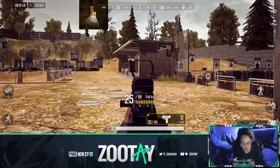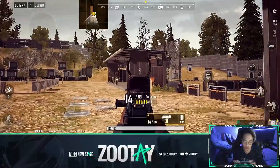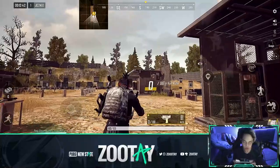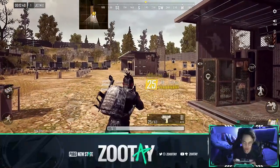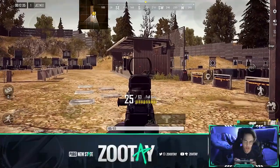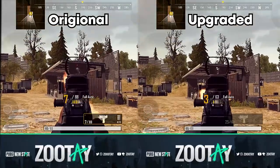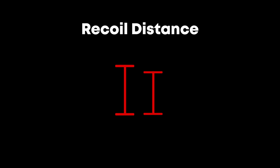I'm going to let it spray without controlling the recoil - it goes up to about that high. Now let's fire the customized version without controlling recoil. It's a little bit less recoil, so there is definitely a difference. Let's move on to the shotguns. The double pump can't be customized, but the S1897 can.